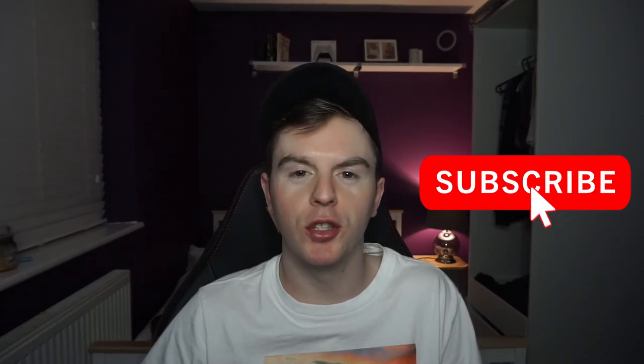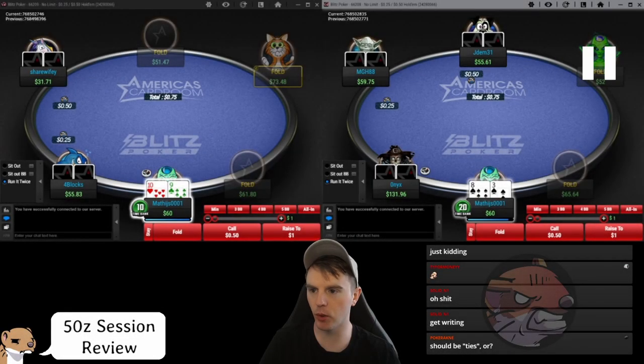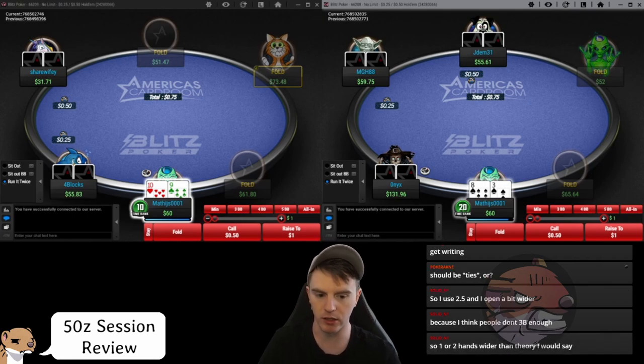Welcome to another cash game review session. Today we've got our friend Matej and his 50 Blitz sessions on ACR. Make sure you subscribe if you haven't done so already. We're playing 25/50 — I'd much prefer this displayed in big blinds so it's easier to extrapolate when moving up or down in stakes. If you play on a site that allows a HUD, use one — otherwise people have access to information you don't.